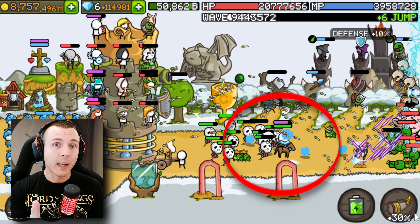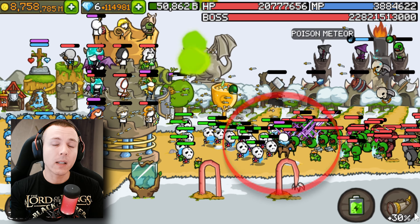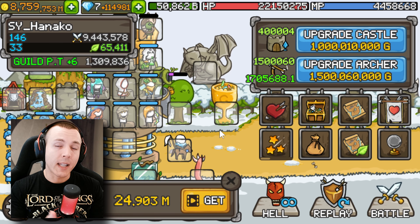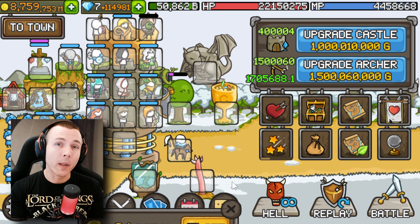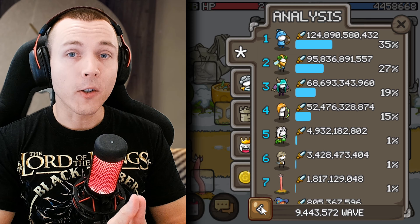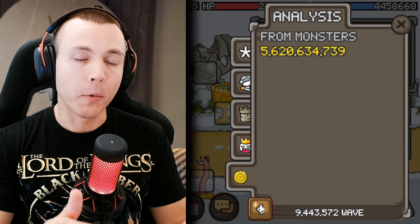He uses Zero as a leader — not to deal damage, but to boost his other damage dealers, because Zero gives a passive 10% more damage to all slowed monsters. That helps his damage dealers deal more damage and handle monsters more quickly. Looking at the battle results, the main four damage dealers are doing all of the damage while the rest of the units are there to boost and support them.